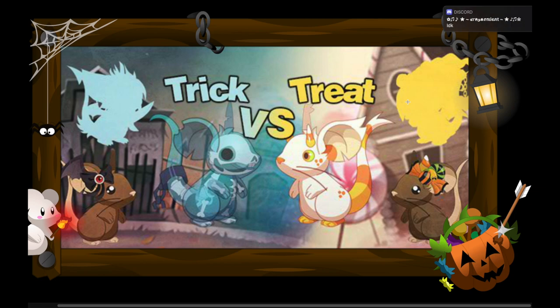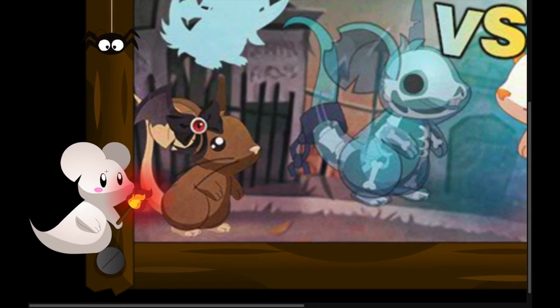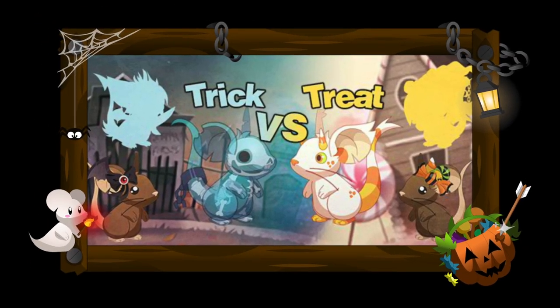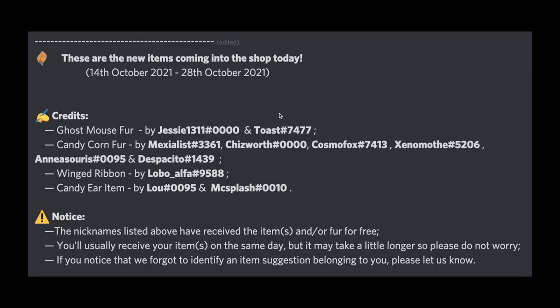These are so pricey. Both are ear items - we have two ear items out for this, which is interesting. This totally works together because of the candy corn and candy corn, so it's all candied. You can see this is so cute, like a ghost rat holding a torch - a fire torch thing. On the other side you have a lot of candies and an arrow going through it. This is actually the lamp tail item on sale right now. It's called a ghost mouse fur and a candy corn fur, with your winged ribbon ear item and candy ear item.